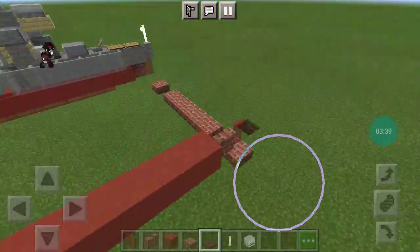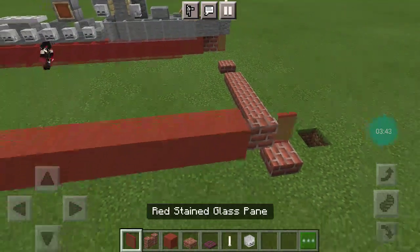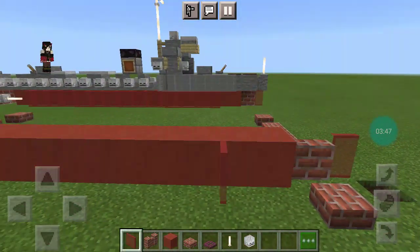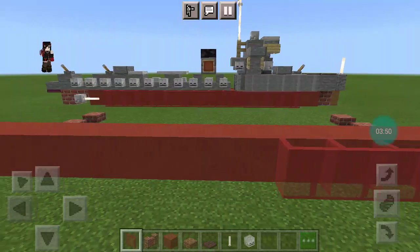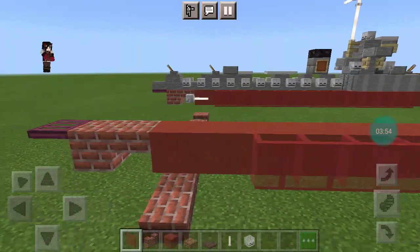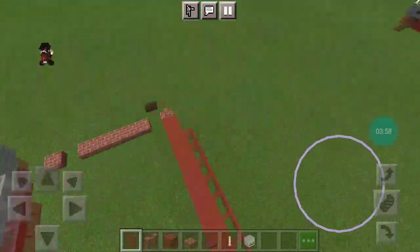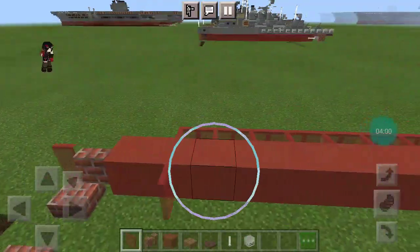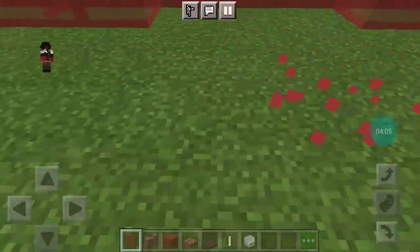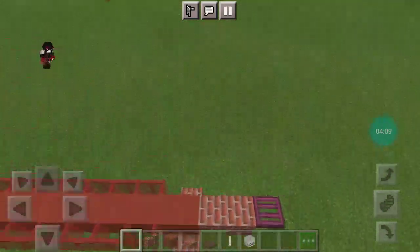Go back to the front. On the second red terracotta block you want 1, 2, 3, 4, 5, 6, 7, 8, 9, 10, 11, 12, 13, 14 red stained glass panels. Same thing on the other side — just like that.